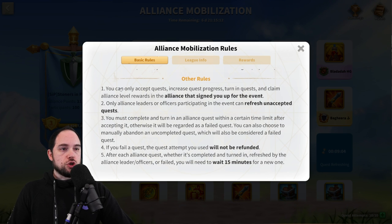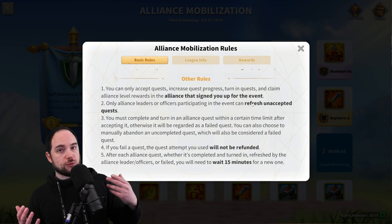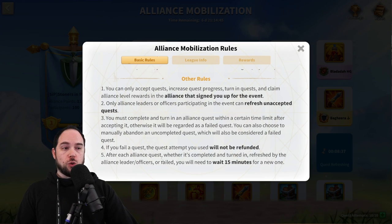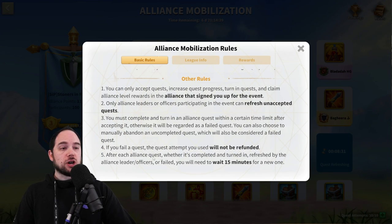There are a few other rules. You can only accept quests, increase quest progress, turn in quests, and claim alliance-level rewards in the alliance that you signed up for the event. So switching alliances means you can't participate. Only alliance leaders or officers participating in the event can refresh unaccepted quests. This is a very common tactic — officers refresh to get rid of the low-point ones, and then members can take the high-point quests. If you fail your quest, the quest attempt is used up. It's gone. It's not refunded.